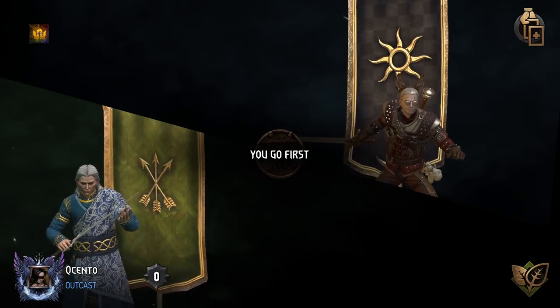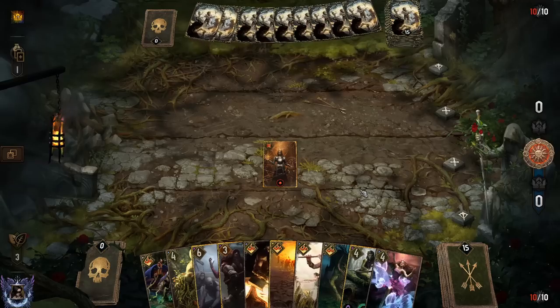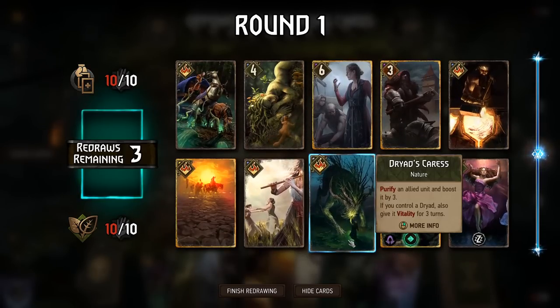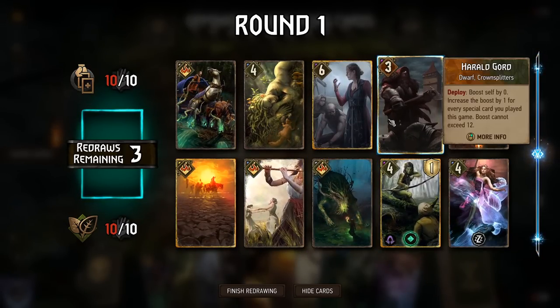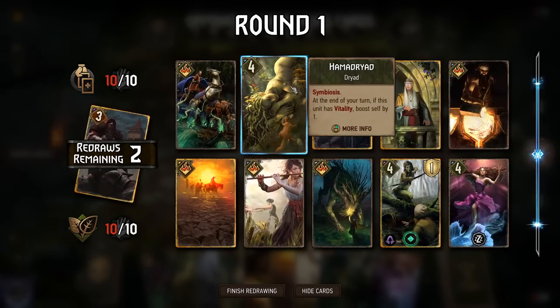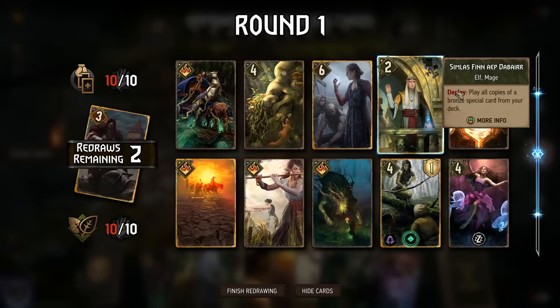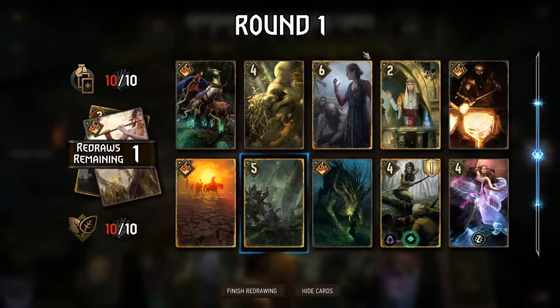Next up we got Double Cross. This feels like one of the matches that is unwinnable for us, because we have so many Crate and Plays and we don't want to play them because they'll take them — it's feeling really bad generally. We'll try it though.